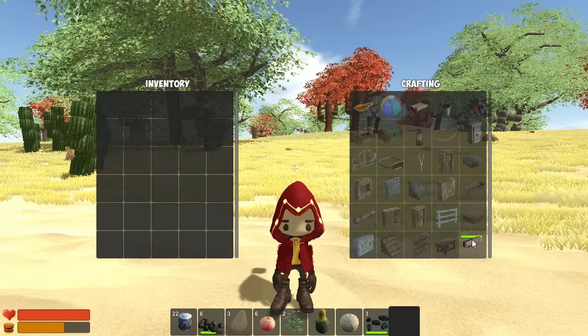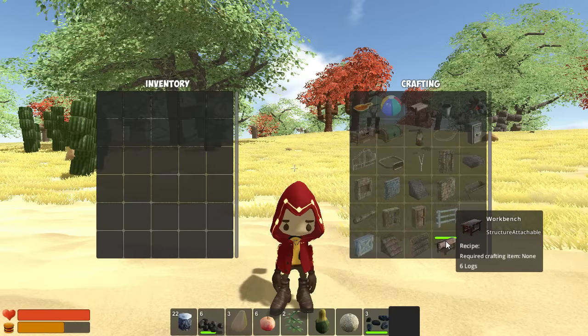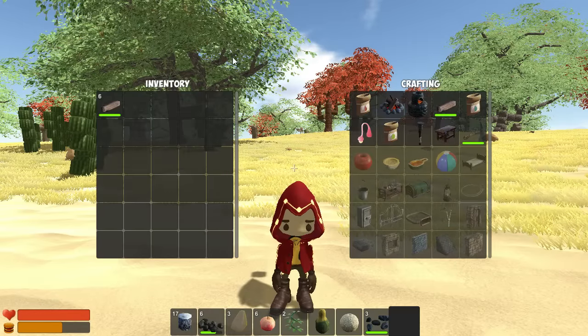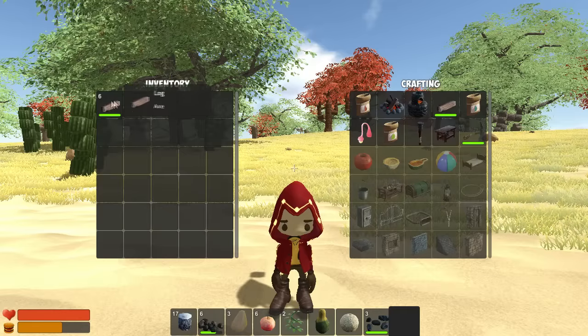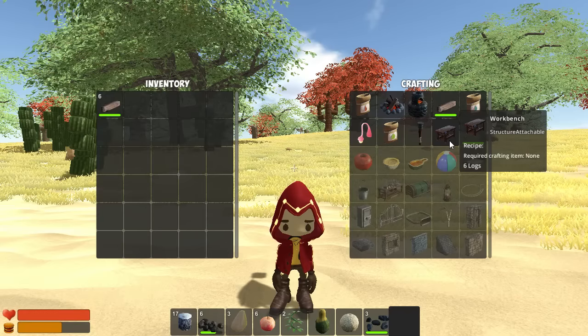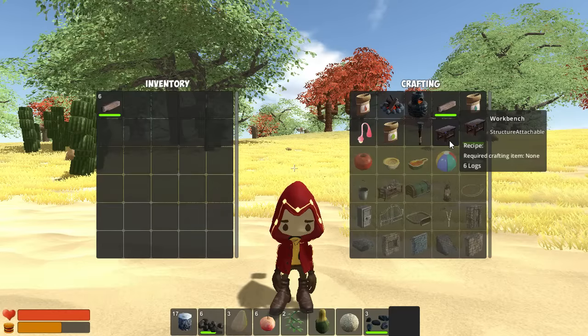A good object to start with will be the workbench. It looks like I'll need six logs to craft this object, given that I have the required amount of tree trunk parts in my inventory — which I do. Now that I have all six logs, you will see that the workbench's icon has been colored in and is no longer semi-transparent. This makes it easy to see what can be crafted now, and what needs additional ingredients or workstations.